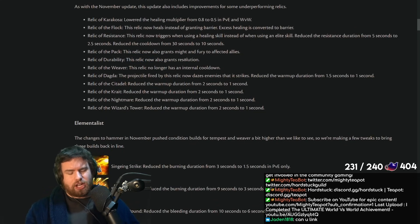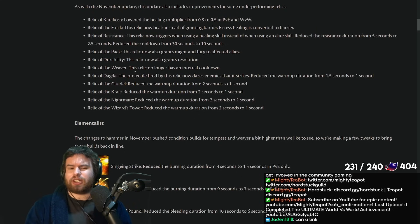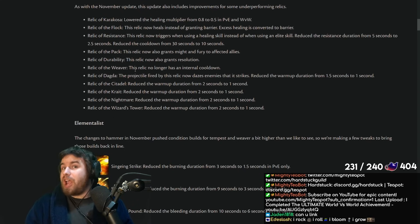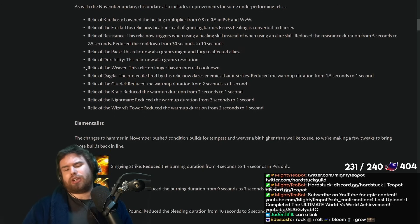Relic of Durability also gets Resolution — just protection and resolution, nothing major. Relic of the Weaver no longer has an internal cooldown: when you use a stance, you get a 10% damage modifier for four seconds, and you can chain them without the eight second internal cooldown. But I think Relics like this really struggle because of how good some passive Relics are — most notably Relic of Fireworks, which is a 7% damage mod semi-permanently, and Relic of the Thief, a basically permanent 5% damage mod. When you have a Relic that's way gimmickier and reliant on cooldown usage, it probably needs a better damage modifier — maybe 12% — for it to be competitive.